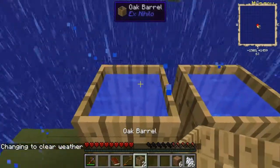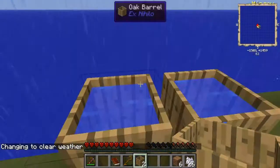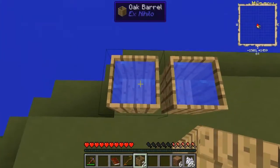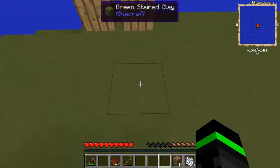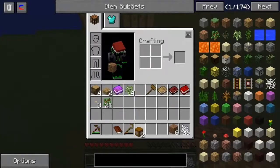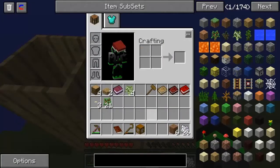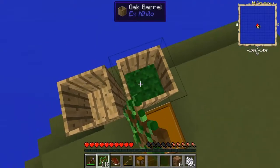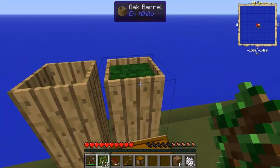Now, since these two barrels are filled with water, I'm gonna wait for this thing to stop raining. Since these two barrels are filled with water, I'm gonna put the other barrels on here. I'm gonna put saplings in here, and what I'm gonna do is just right click. And there you go. It takes about eight saplings to fill a barrel.